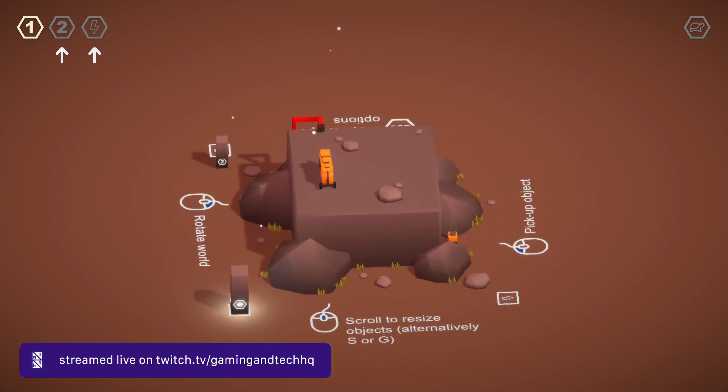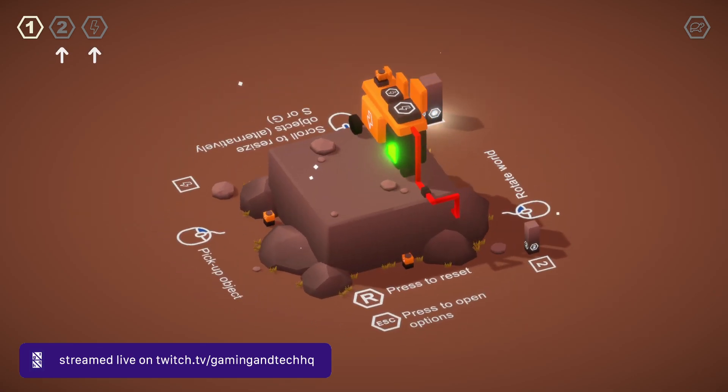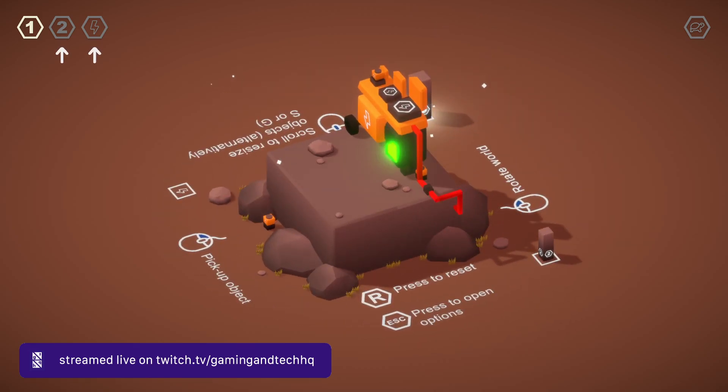Right click to rotate the world. Left button to pick up an object, although it doesn't seem to want to let me pick it up. R to reset, Escape to open options. I've got something that says two here — maybe we need to put that on top of the number two. So what am I doing here? I've got a battery. Do I need to make it bigger? Where should the battery go? Maybe if I make the battery bigger.